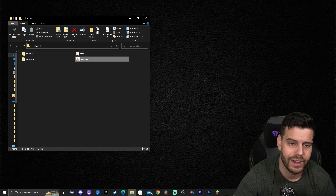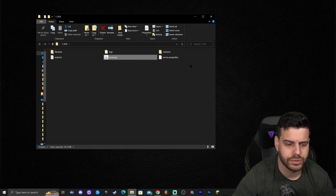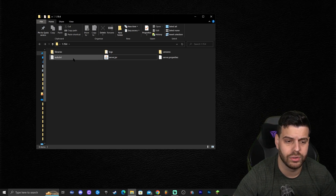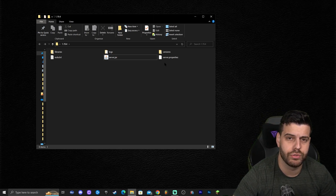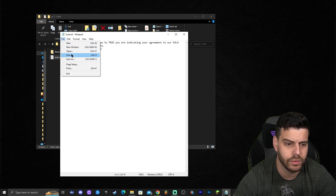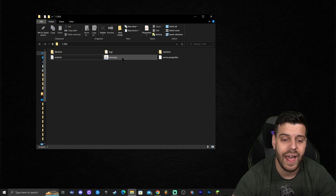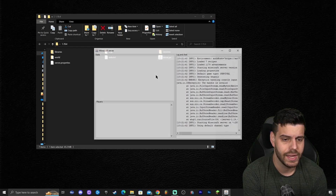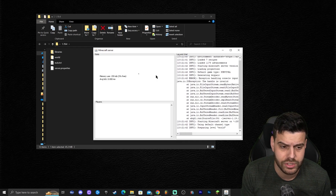Once you double-click the server, it starts running and extracting files. You'll see a file called 'eula.txt' appear — open it and you'll see 'eula=false.' You need to change 'false' to 'true' to agree to the online rules for running a server. Make sure there are no extra spaces — just type true, then File > Save and close the file. Double-click the server again and this time it should run completely. Give it a moment and the server will start and begin preparing the spawn area.